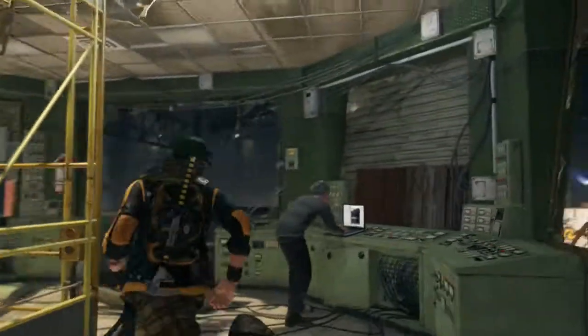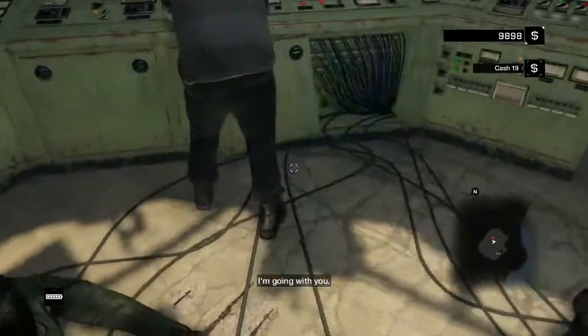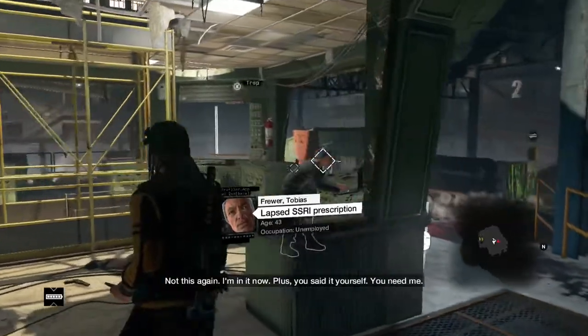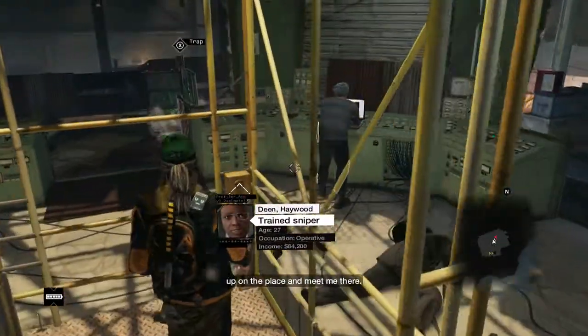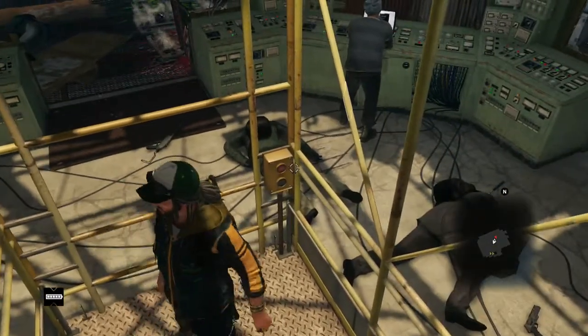Alright, we took care of that. Now where are we going? Why is there a red triangle over here? Let's use this thing and go up.